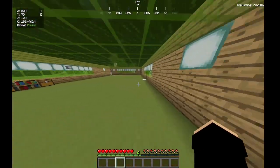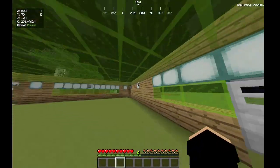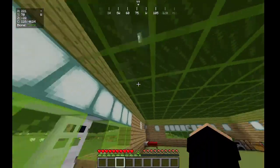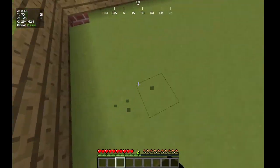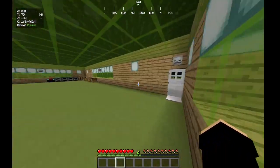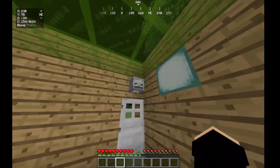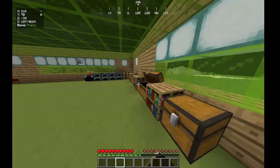Over inside, these are my lights — these are my sea lanterns. I have green glass on the top, and this is green concrete. These are green windows, sea lantern, and another camera. And I have a bunch of chests right here and stuff like that.